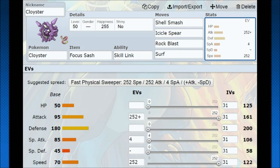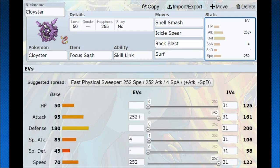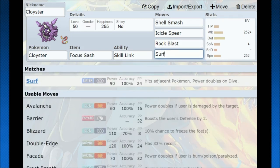Even though Cloyster has really low speed without any investment, Shell Smash doubles that, putting us over 240 speed at level 50 and close to 480 speed at level 100 — that's a lot of damage. Going with a Naughty nature, you do run the risk of being physically walled with just Icicle Spear and Rock Blast, so you can use your Water STAB with Surf or Hydro Pump. I personally prefer moves with at least 90% accuracy, so Surf is a strong option. Rock Blast hits multiple times and gives you an incredible amount of coverage.